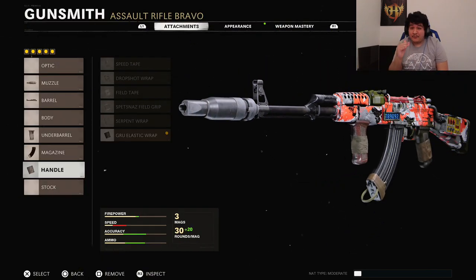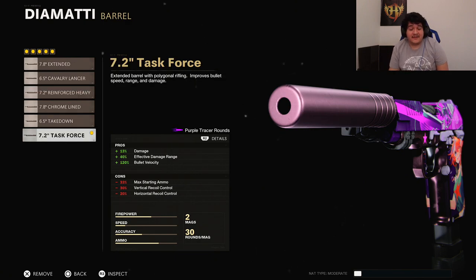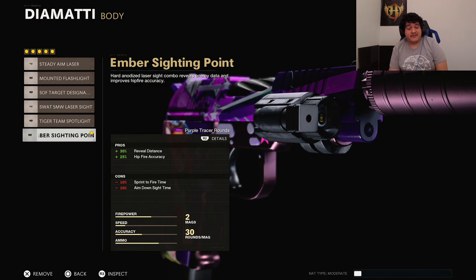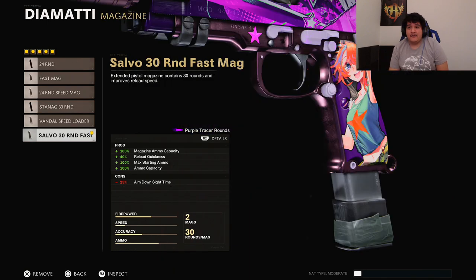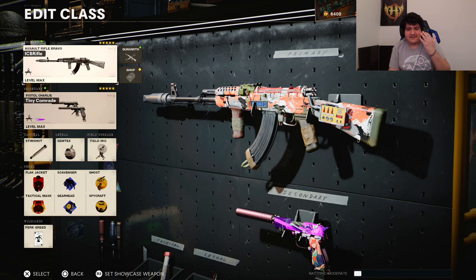For our magazine, we have the VDB 50 Round Fast Mag to reload fast and engage multiple gunfights in quick succession. For the handle, we're using the GRU Elastic Wrap for ADS speed, flinch resistance, and aim while going prone — basically for drop shotting. The AK-47 is one of the most god-tier guns in this game. Since the Magnums got nerfed, I'm now running the Diamatti as my secondary with the Sound Suppressor, 7.2-inch Task Force Barrel, Ember Sighting Point, Salvo 30 Round Fast Mag, and Dual Wield. I use the same six perks across all classes: Perk Greed, Blackjack, Tactical Mask, Scavenger, Ghost, and Spycraft.